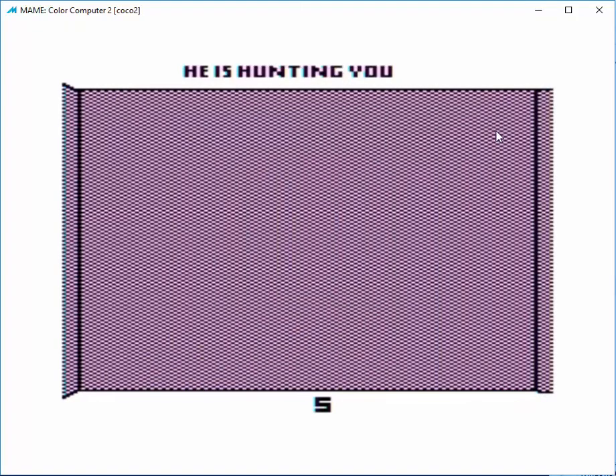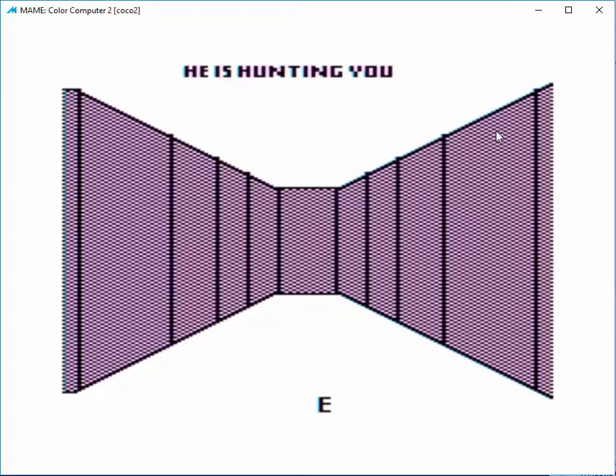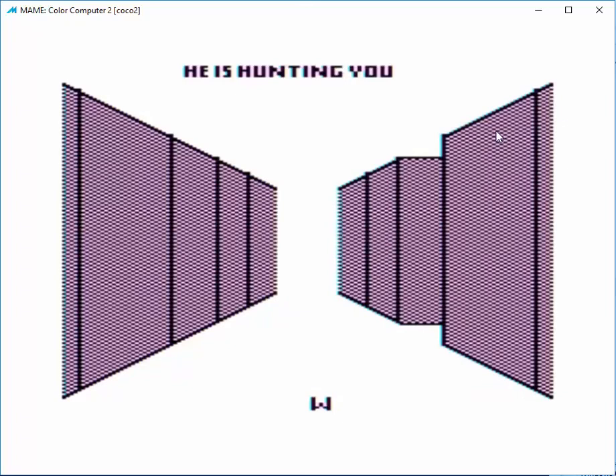You may be wondering what that black screen was that we just saw there a few seconds ago. I can move around with the arrow keys and it shows you your compass direction at the bottom. And if I hit the M key, it puts me in a top-down view so you can see kind of where you've been through the maze.